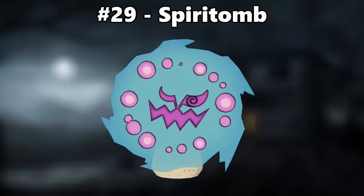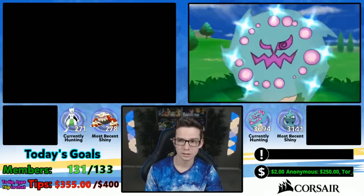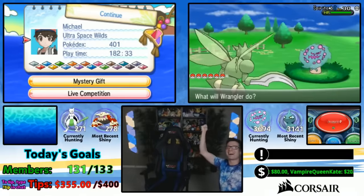Number 29 is Spiritomb. The face and orbs of Spiritomb stand out more in this color scheme, making it look a lot more intimidating. [Excited shiny reaction — finally!]